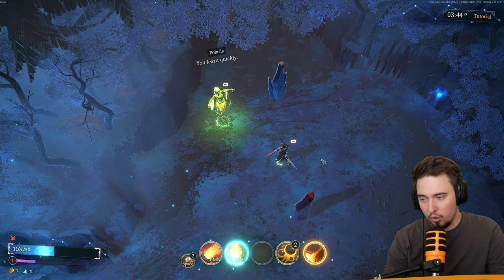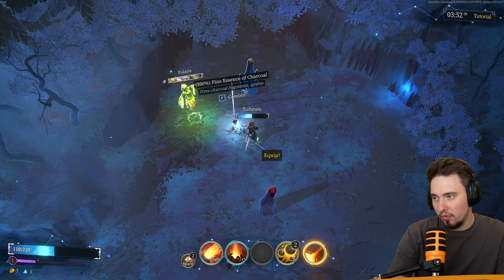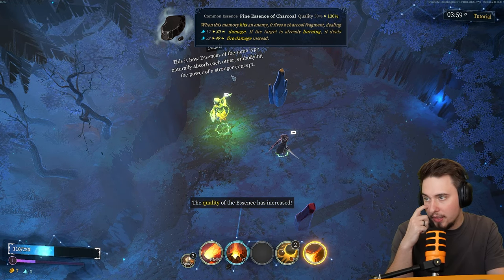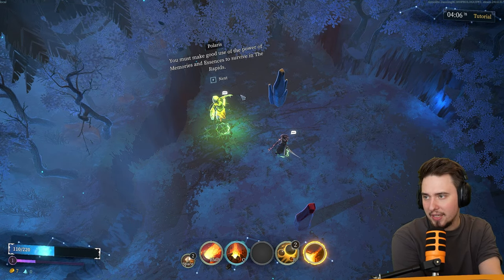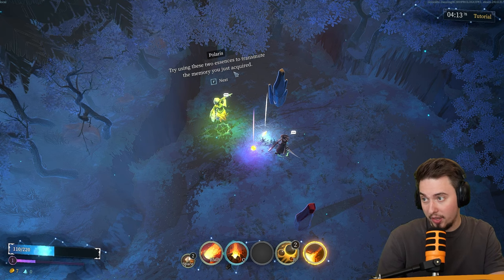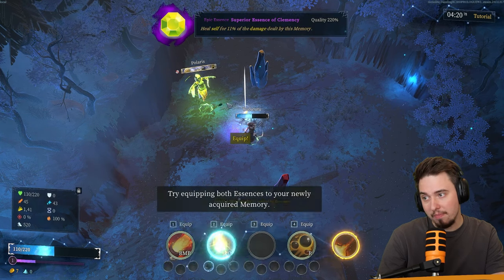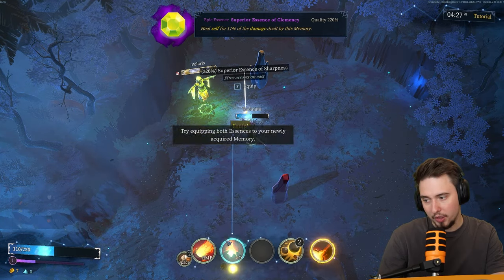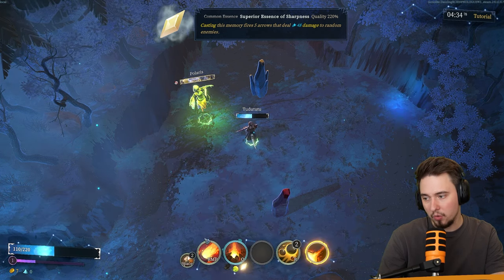I'm shooting charcoal shards! Polaris gives me one more charcoal essence — fire essence, charcoal fragments ignite — that's the same one. It was upgraded! This is how essences of the same type naturally absorb each other, embodying the power of the stronger concept. You must make good use of memory essences to survive in the rapids. Polaris gives two more essences — 'Superior Essence of Clemency' gives life steal from memory damage. 'Superior Essence of Sharpness' — casting this may require fire arrows, which seems powerful.